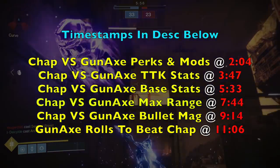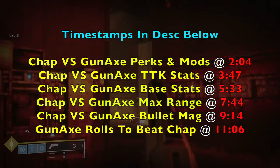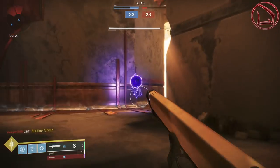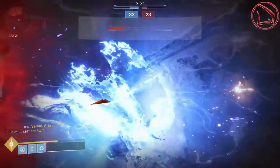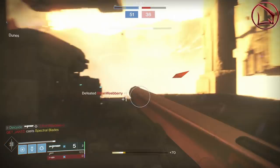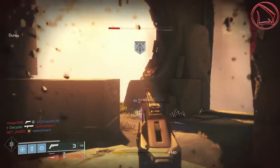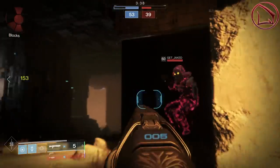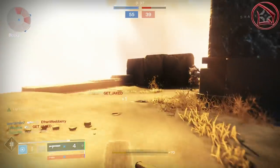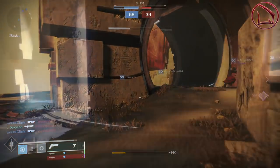Before we go any further, I just want to mention one thing very briefly: I am not looking at the Good Bone Structure shotgun, even though it's almost identical and in the exact same archetype as the Gnorra's Axe. The reason why we're not looking at it is because the Good Bone Structure's base stats simply don't compare to that of the Gnorra's, as it's superb in many ways. But not just this — the Gnorra's Axe's perk pool is much, much better than that of the Good Bone Structure, and thus you have a much better chance to get a role on the Gnorra's Axe that's going to compete and become a mini-Chaperone.